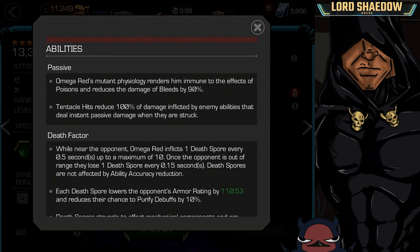He doesn't have very many complicated abilities. He's immune to poison — sometimes people forget that since he's not green. And he reduces the damage of bleeds by 90%. If you put one point in the Coagulate Mastery, that becomes 100% damage reduction. That does not make him immune, but he is no longer going to suffer any damage, and that's a very important distinction.